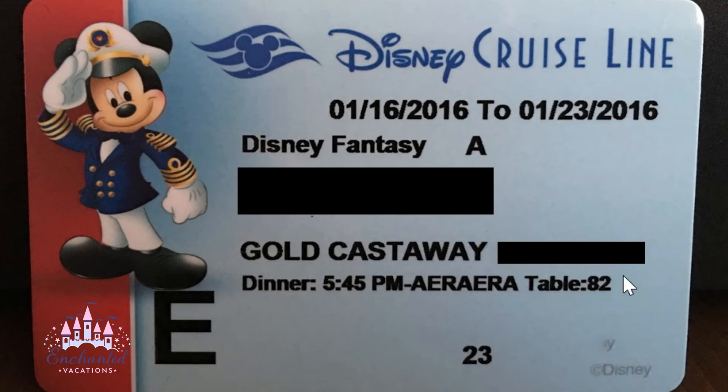Over here it tells you your table number — these guests had table 82 for their cruise. On the bottom left is a large letter indicating your emergency meeting station. In case of emergency, that's where you'd go, and you'll find directions to it on the back of your stateroom door.